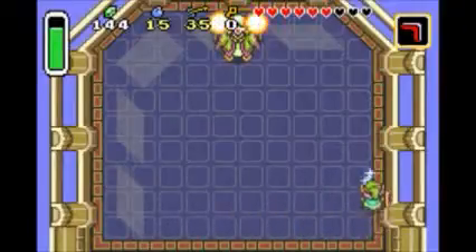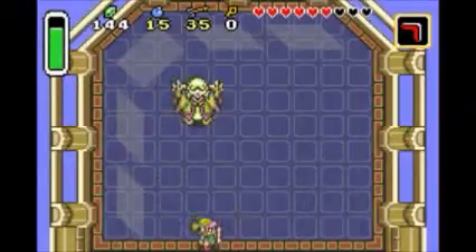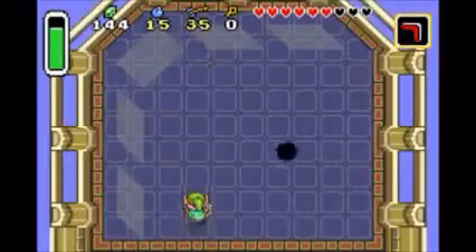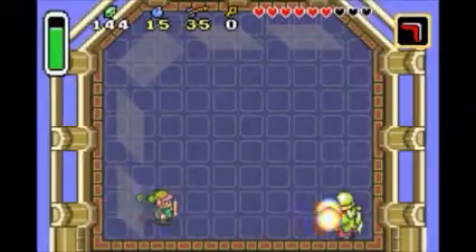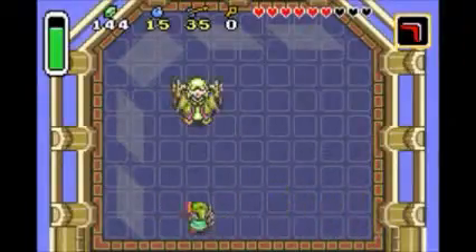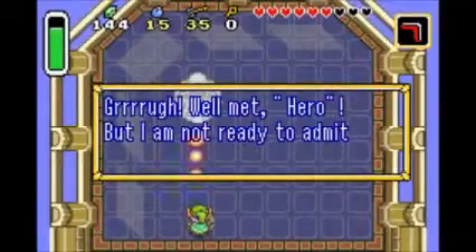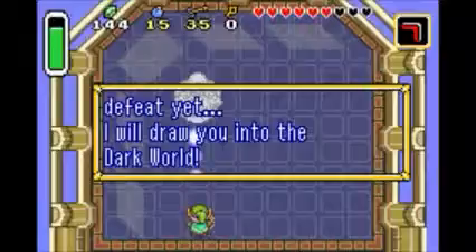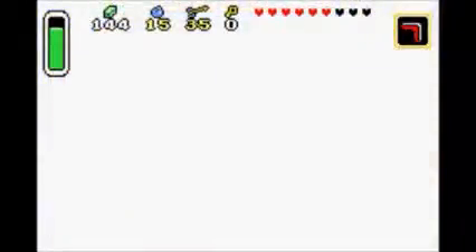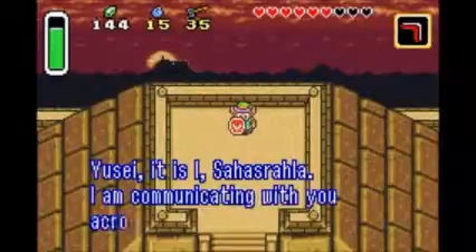He's gonna use the lightning attack — see, just stay in the corner and he won't really hit you. He takes about five to six hits, I'm not really sure. This fight isn't too bad. As Sahasrala said, we can't inflict physical damage on him. There we go — I'm just slashing at him; I know it doesn't do anything, but he uses his powers to send us to the Dark World.